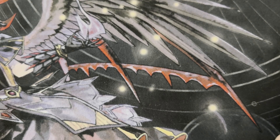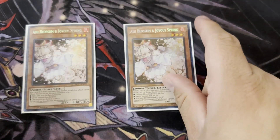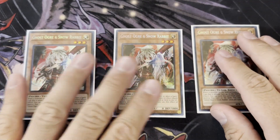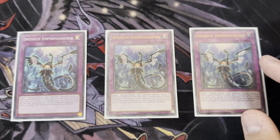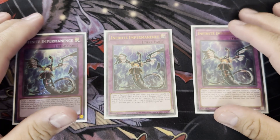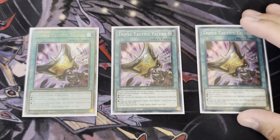Onto hand traps and board breakers — this is the biggest change to the deck. I originally played a Branded engine but removed it because you can OTK pretty consistently without it. I play three Ash Blossom and Joyous Spring, three Ghost Ogre and Snow Rabbit — especially great since Tempai is popular; you get rid of their field spell and negate their monsters. I play three Infinite Impermanence — another great hand trap. The ability to stop your opponent at key moments is better than the Branded engine. I also play three Triple Tactics Talons.